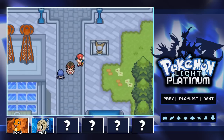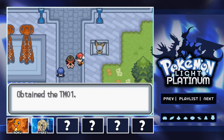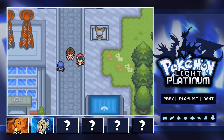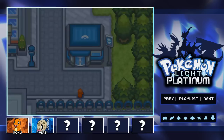Where the heck do I get the running boots in this game? I keep trying to figure it out and I can't find them. I really don't want to miss that, and I hope we get them soon because it gets a little annoying having to walk around the whole time. As you can see, I just obtained TM01 Focus Punch — that was another suggestion from you guys, so thanks so much.